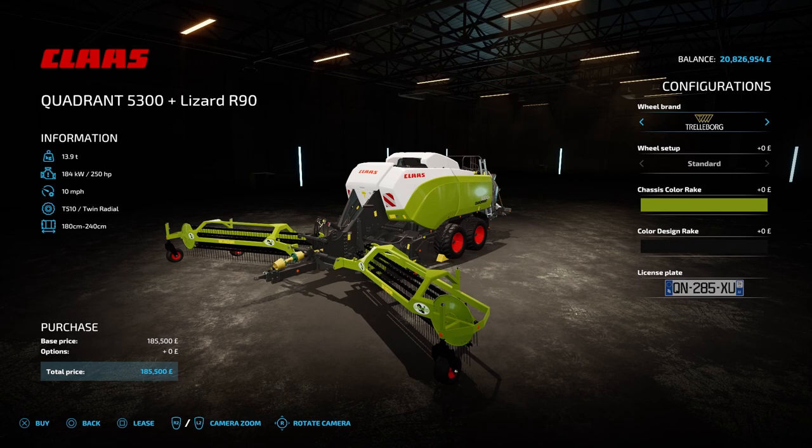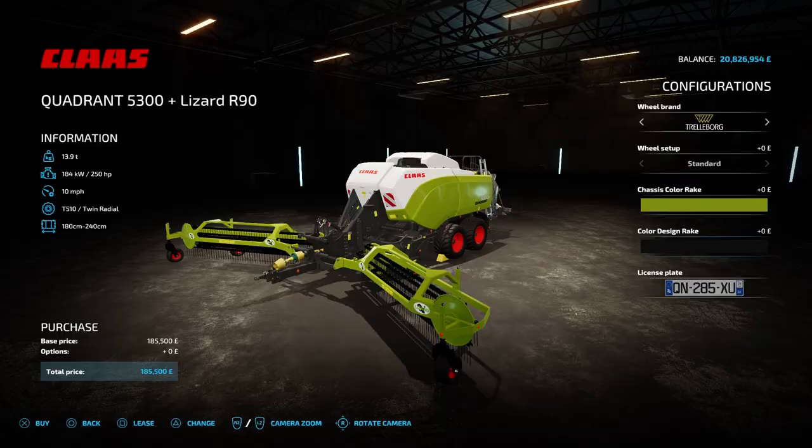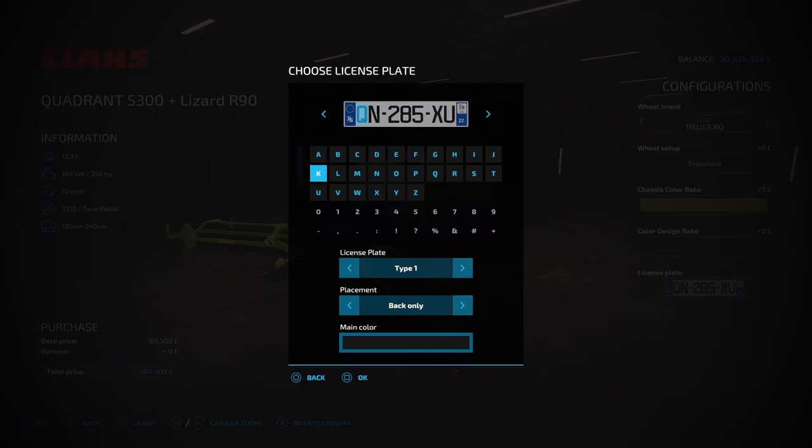For configurations, the wheel brand can be changed, but there's no different wheel setups. There are colour options — we have chassis colour rake and colour design rake. For licence plates, there's type 1 and 2. Placement is back only, or no plate.